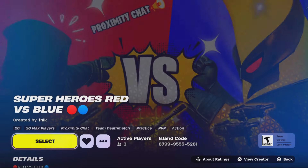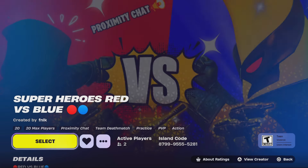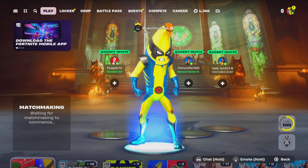It'll pop up as you see right here, or you could just enter the code 8799-9555-5281 and it'll pop up as well. So let's select it and showcase what it is, just for you guys to know what to do.